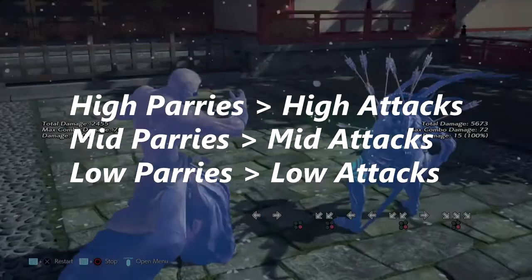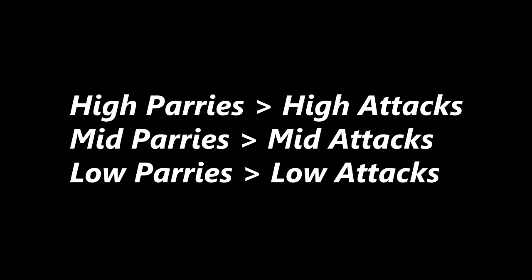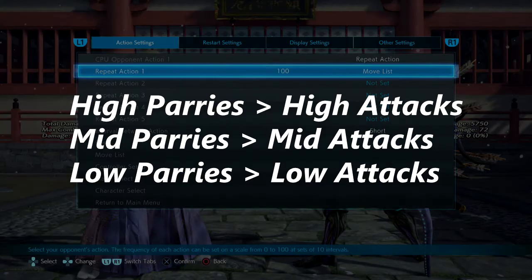Another question: where do unblockables fall into this? I think unblockables fall into the area that matches the parry type. So say if you have an unblockable like Yoshi's sword stab going straight into the chest — if Geese Howard were to do a mid parry, he would parry that unblockable.